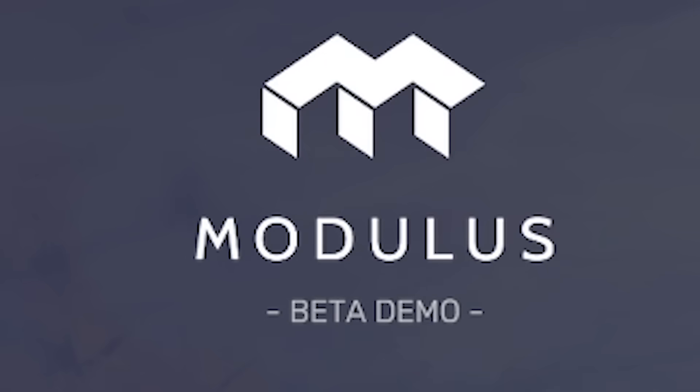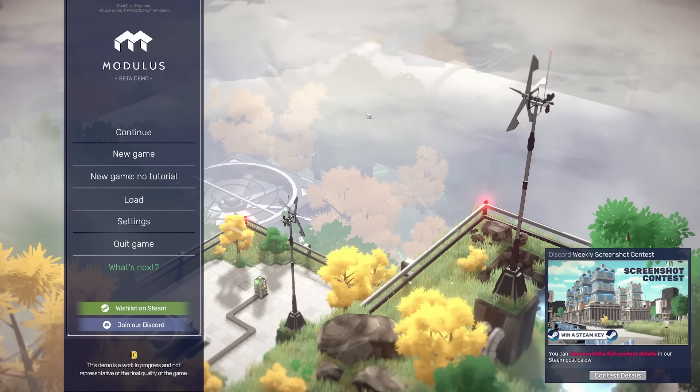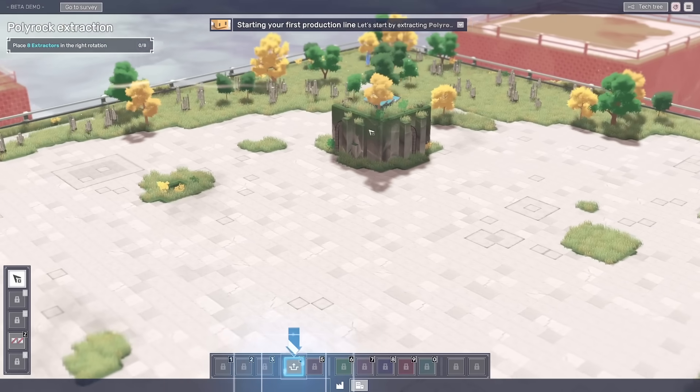Hello fellow engineers and welcome to Modulus. This is a factory game, sort of like Shapez, but with a huge difference which I'll get to in a minute. Let's start a new game. We'll call the new save — tell us now, Matt — because you guys can't wait to hear what the difference is, I'm sure. And right, this is our little voxel world.